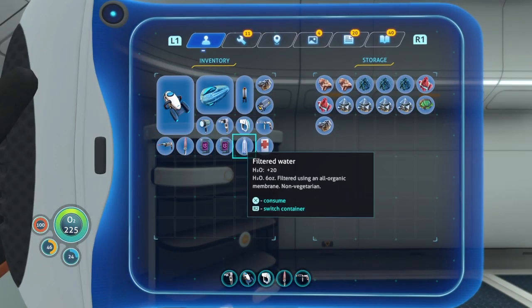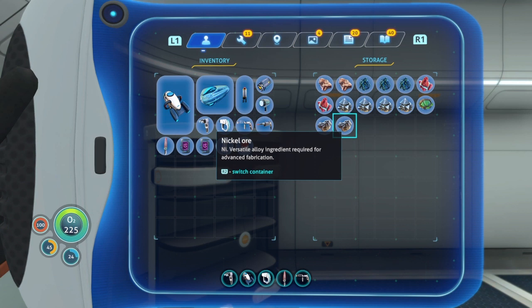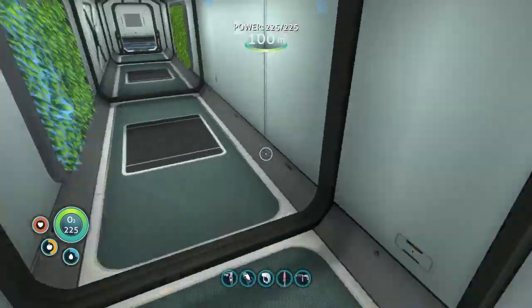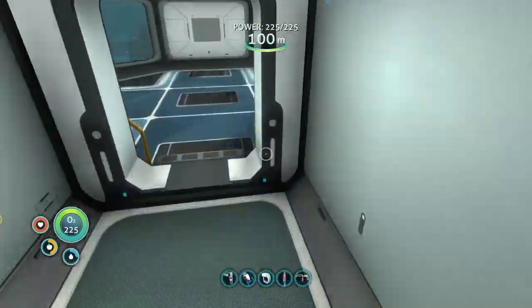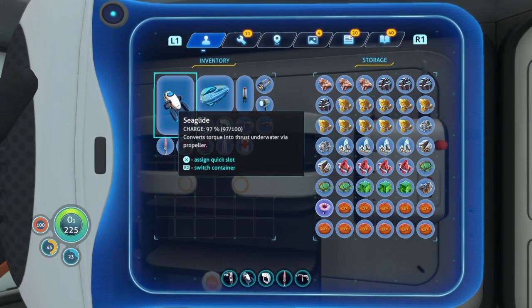I made another locker and we have quite a few resources. We've got two nickel ore, four magnetite. In total we've got three nickel, four magnetite, four diamonds, and quite a lot of crystalline sulfur. Let's see what else we've got in here.